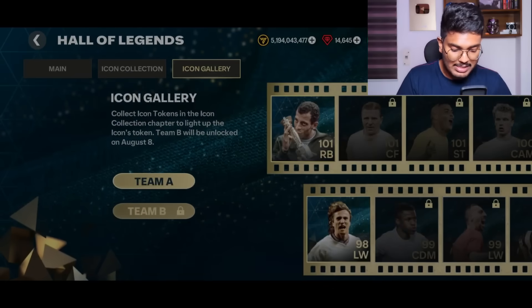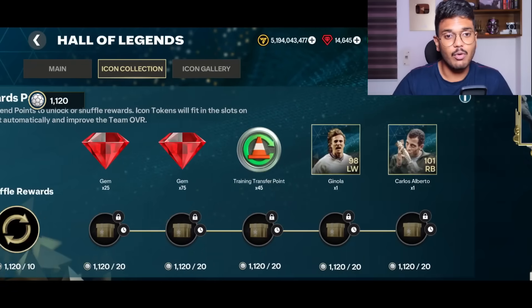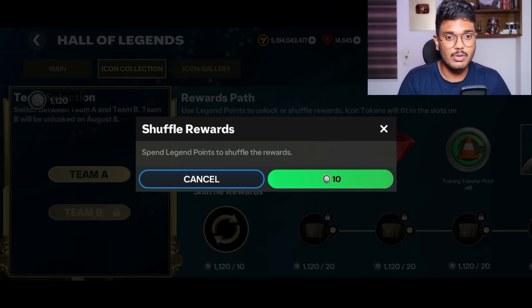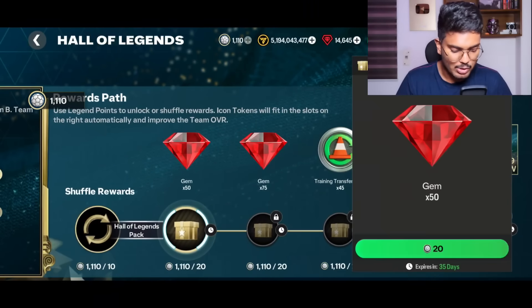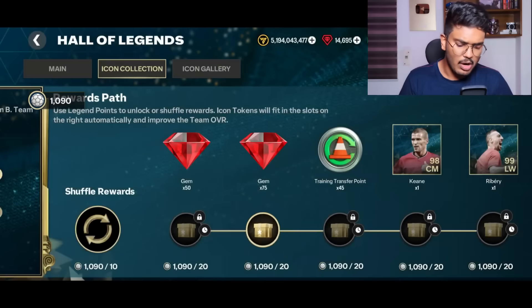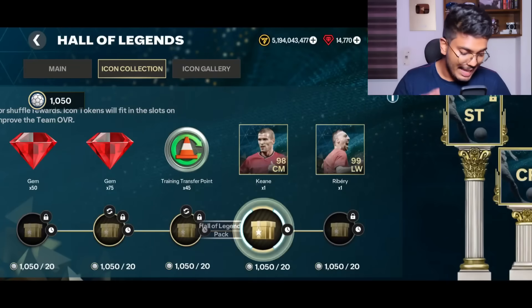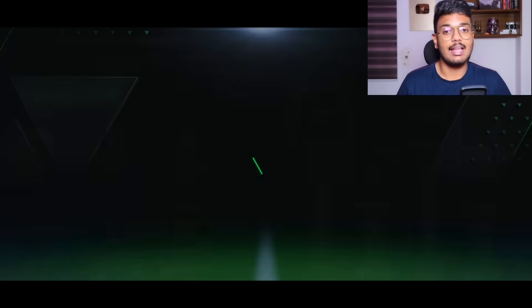There are lots of rewards — you have to shuffle the rewards once you complete the previous set to unlock new ones. We can now unlock Keane and Ribéry. Continuing along the path: 50 gems here, some training transfer points — 45 more. Each segment of this path costs 20 legend tokens. Ribéry should be unlocked after this segment too.